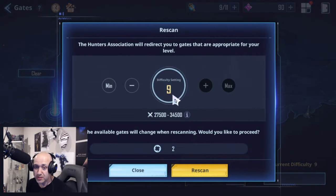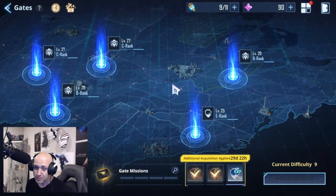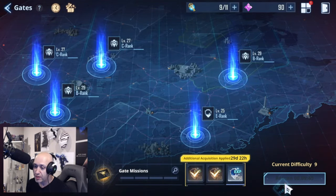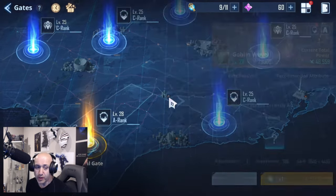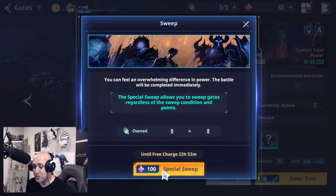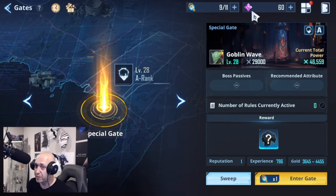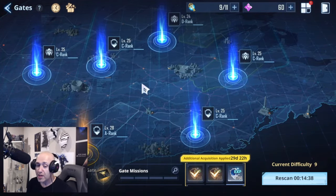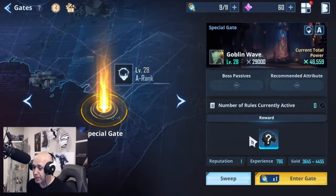One last thing I want to talk about — I'm going to scan here. Level 9 is the highest I can scan. There is a sweep system, but this one isn't great. If you don't like your gates, you can rescan again in 9 minutes, or rescan immediately using gems. I'll spend 30 gems to show you how this works — you can see new gates popped up with an A-rank one. There's a sweep option using 100 crystals, but don't do that. Just go in and actually fight the bosses. Especially if you're free-to-play, don't spend your crystals on this. If you don't like your gates, just do something else for about 14 minutes, come back, and refresh.